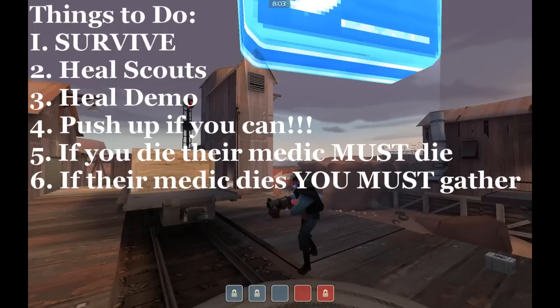At mid as medic, do not cap points. The only time you're going to be capping points is if it's the last point and you're the last person alive, or you're doing some kind of sack play on the last point. If you survive and can feasibly push up, you should push up. If you die, their medic must die — this ties back into rule number one. Everybody should stop what they're doing and kill their medic, because if you don't, you lose the round automatically or you put a tremendous amount of pressure on one player — a roamer or a scout — to get a force before they come in and push your last with 100% uber advantage. You cannot allow that to happen.